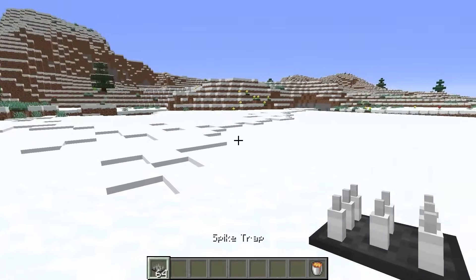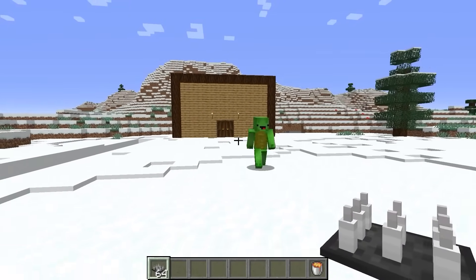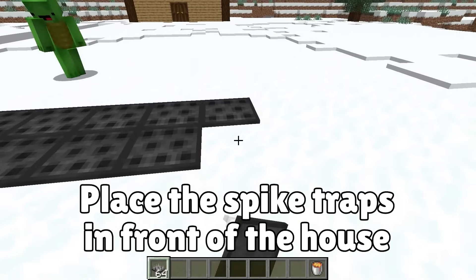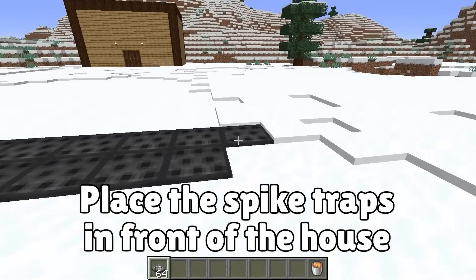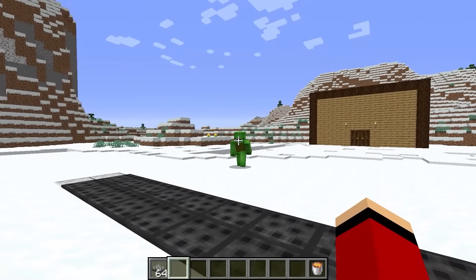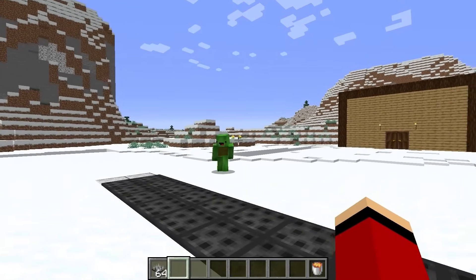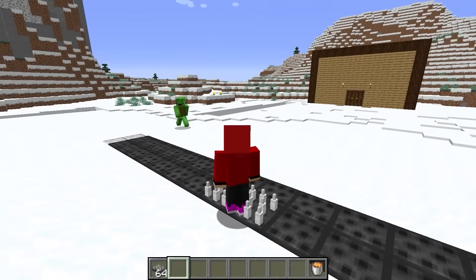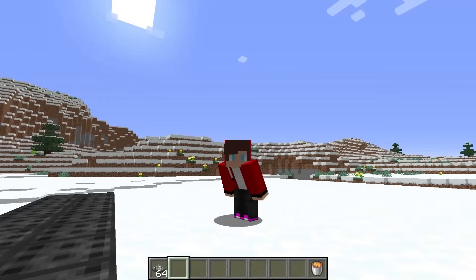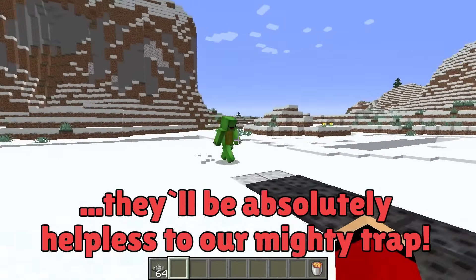This is a spike trap! We should build it a good distance away from the house — we can put them down just like this, directly on the ground. Here's how the spike traps work: as long as you're holding onto a copy of the master key, you're going to be fine. But if you're not, out of nowhere, spikes stick into your feet! When the zombies walk across this line, they'll be absolutely helpless in our mighty trap!